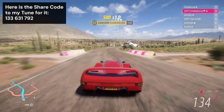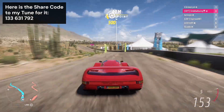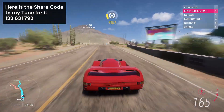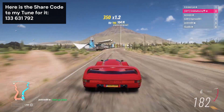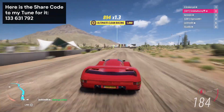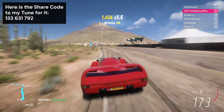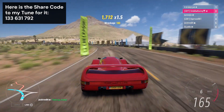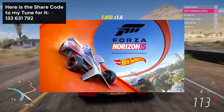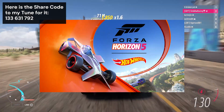That said, when you turn into a corner, initially you get good turning, but then it starts to understeer mid-corner, so it's important to get familiar with it first. And no, that's not caused by an overly stiff front anti-roll bar, that's just how it handles. This car is unfortunately only available with the Hot Wheels expansion though, so just keep that in mind.